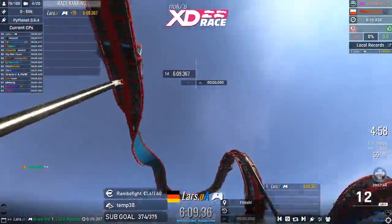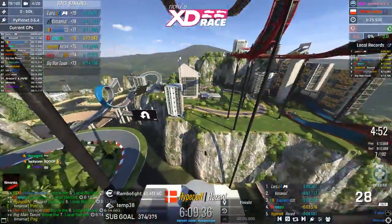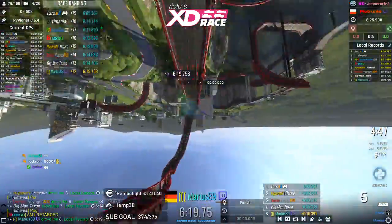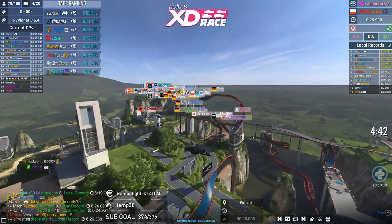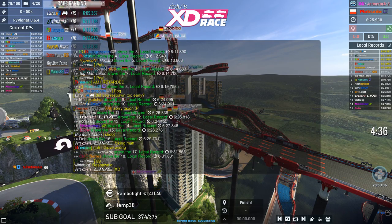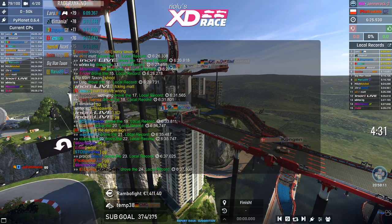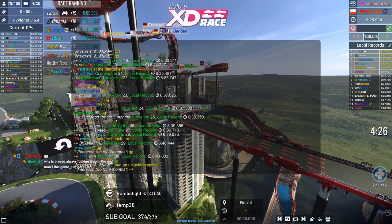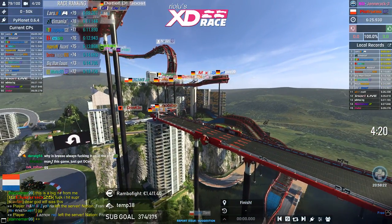Lars wins the final map with a 6-minute 09 run — at least some compensation for all the trouble on map 1. Results: Lars first, then Temania, Dragon PNTM, Bresso, Hazard, Voyager 006, Taxon, and Marius 89. Follow-up positions: Meat Ratchet, Chris, Matt, Inori, Mini, Ender, Dog, Hot Dog, Seres, Morphio.